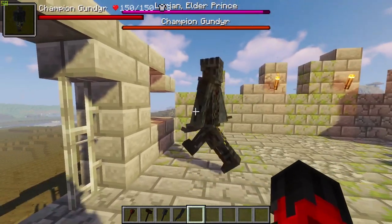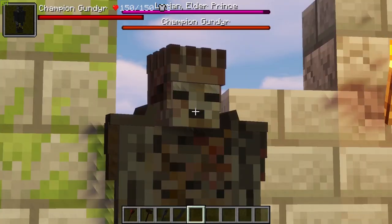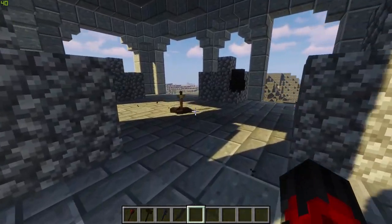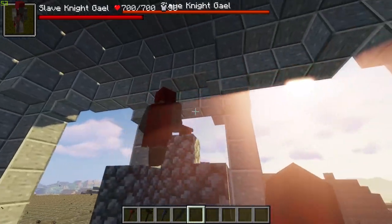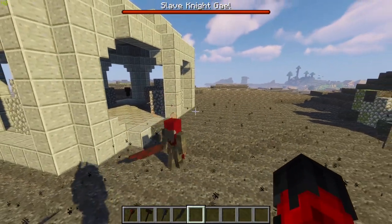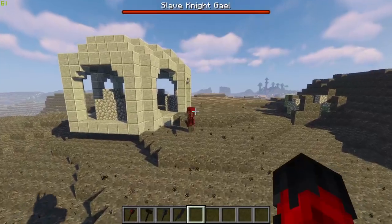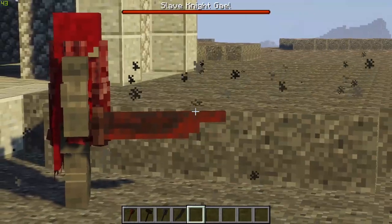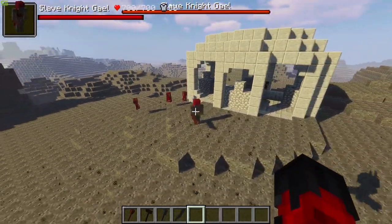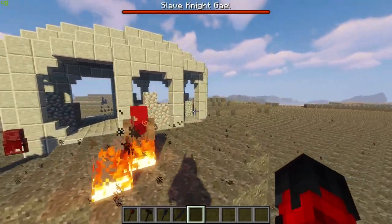The next altar spawned in Champion Gundyr — a very mean-looking, almost zombified giant creature. He looks pretty epic, though not my favorite appearance so far. The final boss altar spawned in the Slave Knight Gael, one of the stronger ones we've seen. He has a very unusual appearance and some strange behavior, but he does have cool abilities. He also spawned some Angle Gills as backup.